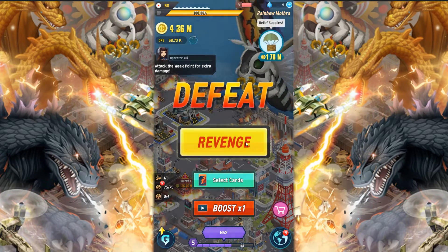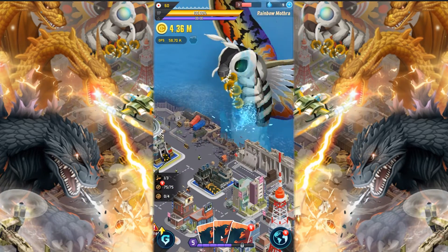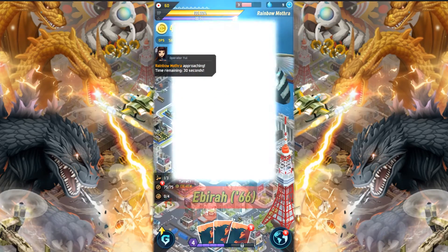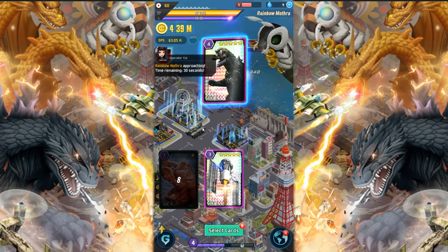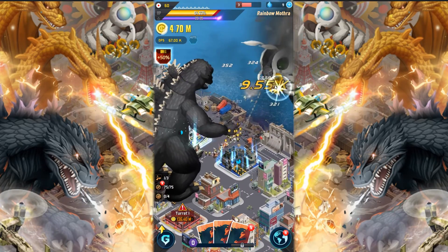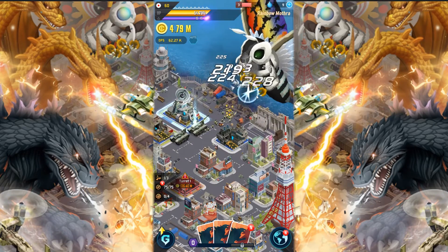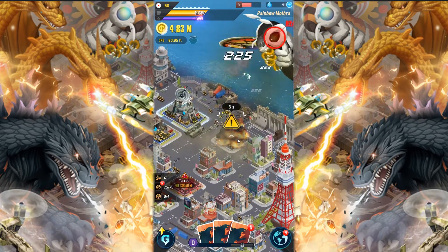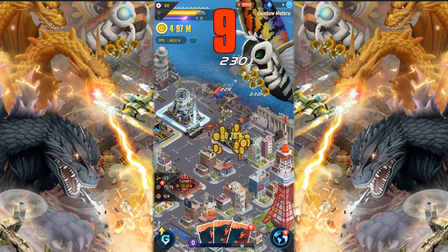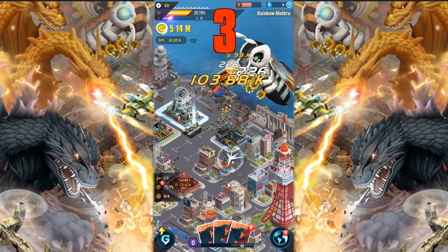Let's try this again. Now I'm boosted and I'm ready to go. Here we go. We get this up here and we start clicking like mad boy. Hit him with the big rock. Here we go. We're doing nutso butto damage right here. Gotta click my building and get it back in order.